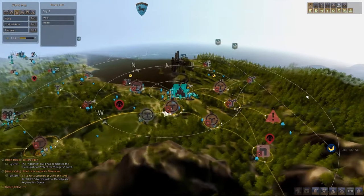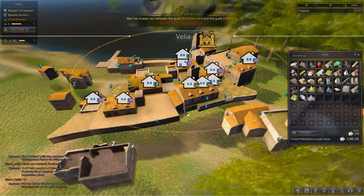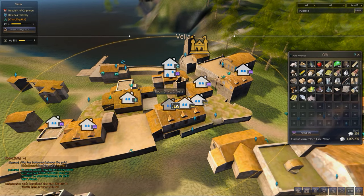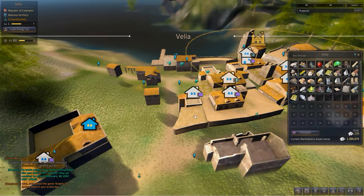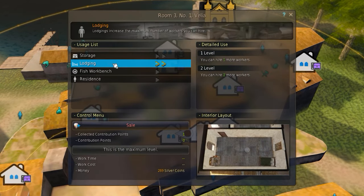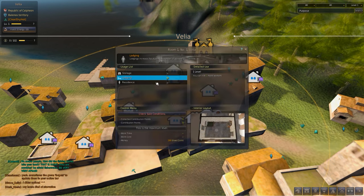So now we need some help to do this — we're going to need workers. But first, before we even get to the workers, we need somewhere for those workers to live when they are not working. Back into the world map, we're going to look at Velia Town. We can see all the available housing we have available to us. This is going to cost more contribution points. We need to look at one we can afford — it costs like one point — and we want to purpose it as lodging. This will allow us to hire a worker and give him somewhere to live when he isn't working.